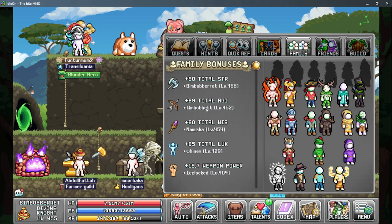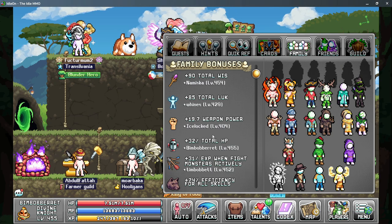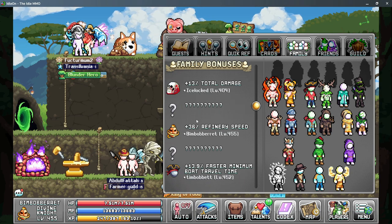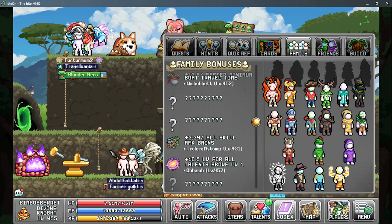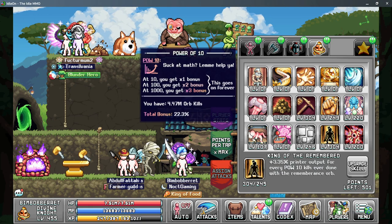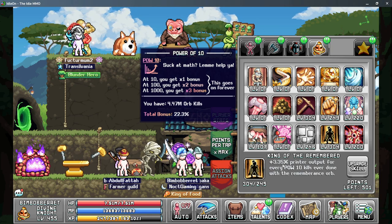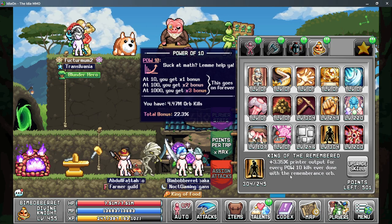Looking at the families tab you can get more total strength, total HP which is very useful, and various other family bonuses — so getting the family guy talent bonus is helpful. Lastly, king of the remember is important to have equipped at basically all times, as it gives a lot more printer output based on the power of 10 kills on your orb of remembrance.